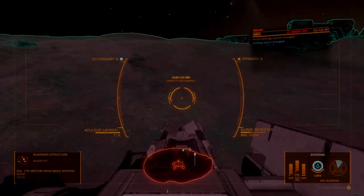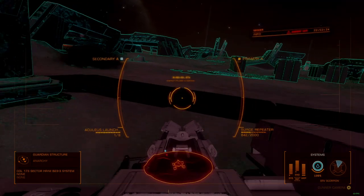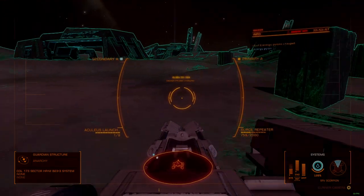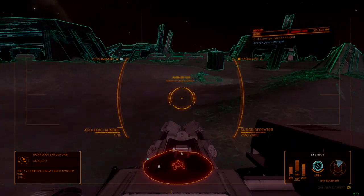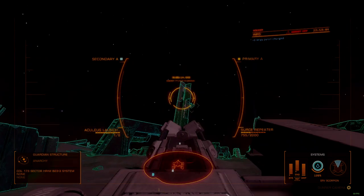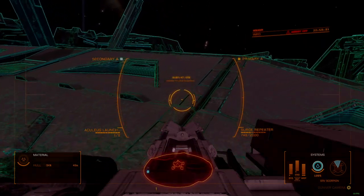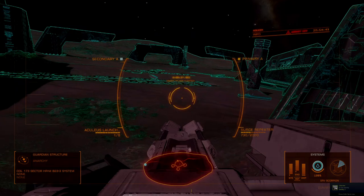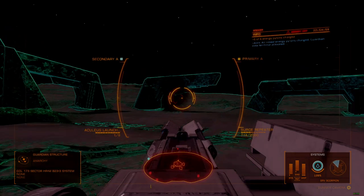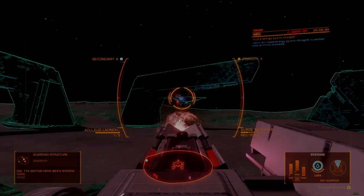From here, we'll return following the arches along the outside until we arrive at this larger archway, where there will be another bank of obelisks with a pylon in the foreground. A Guardian Sentinel will deploy as you approach — destroy it and charge the pylon. There are three material structures nearby that can be scavenged: one near the pylon, and two more above and behind the main terminal. Once these are scavenged, proceed to the last pylon, located to the right of the main terminal. Once charged, the main terminal will be fully active, and multiple sentinels will deploy across the site in the most aggressive defensive response so far.